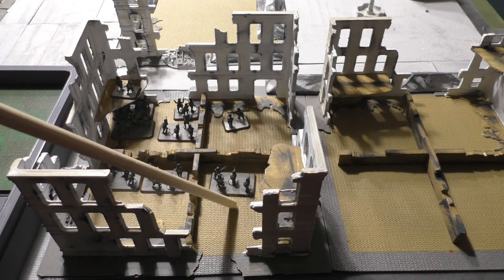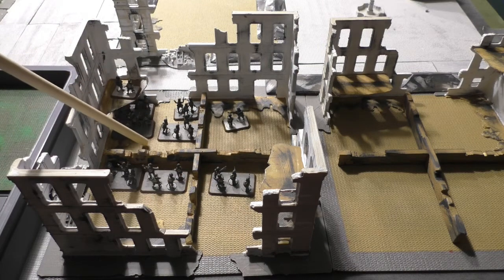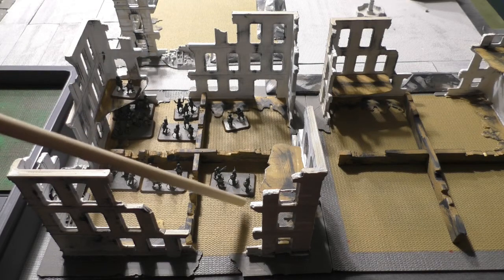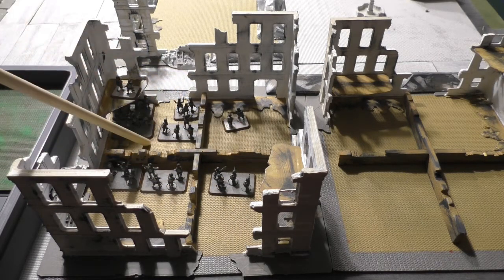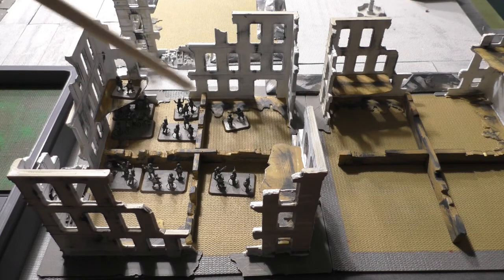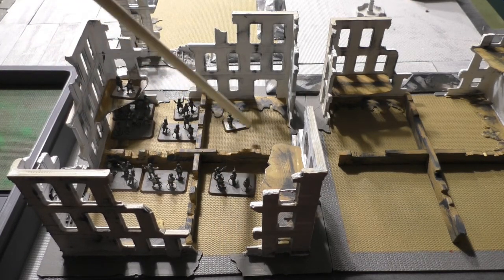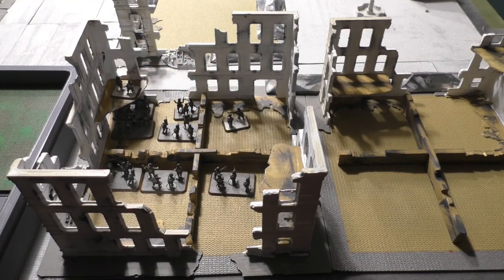For a team that is opposite to the command leader, they are not considered in command. The reason is there are two walls to cross to reach him. When you are in a room, you can move from one room to the other, but you cannot do that on the same movement.